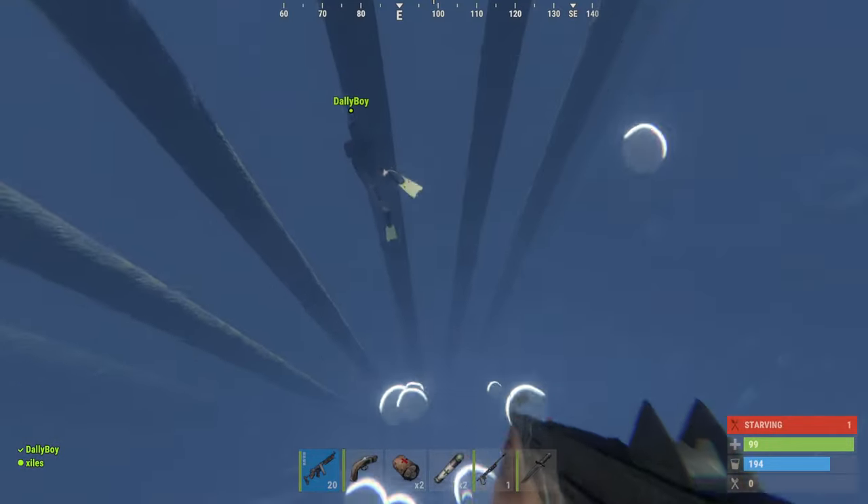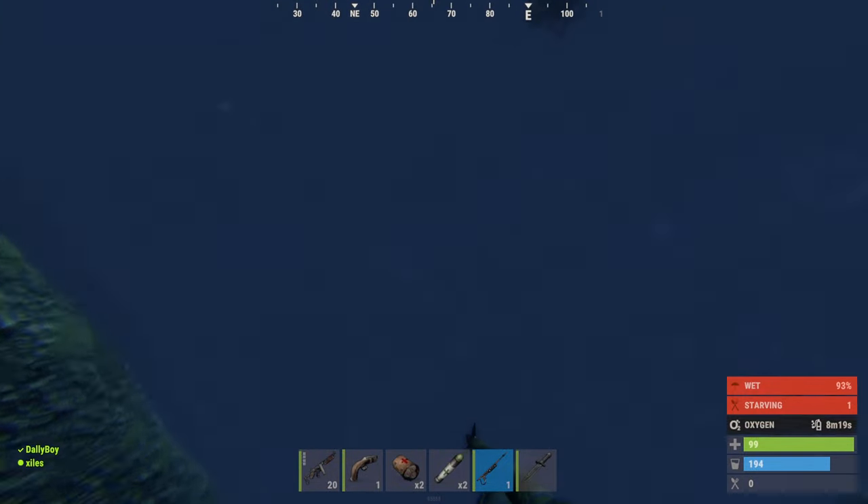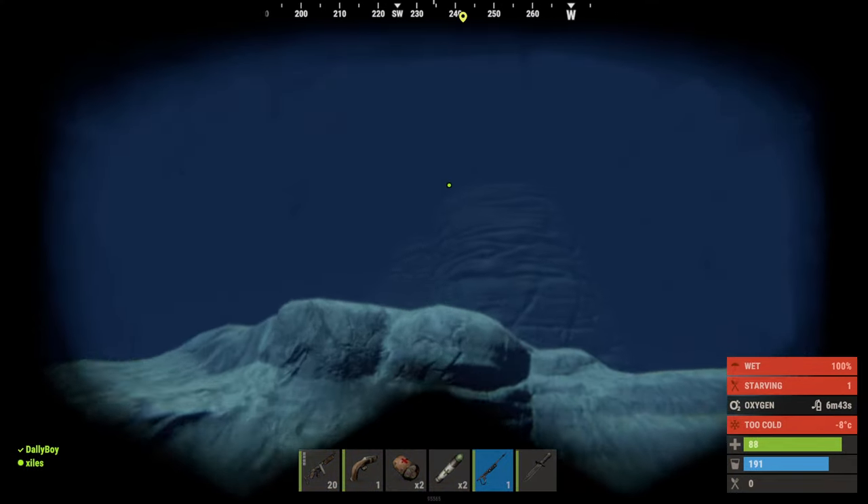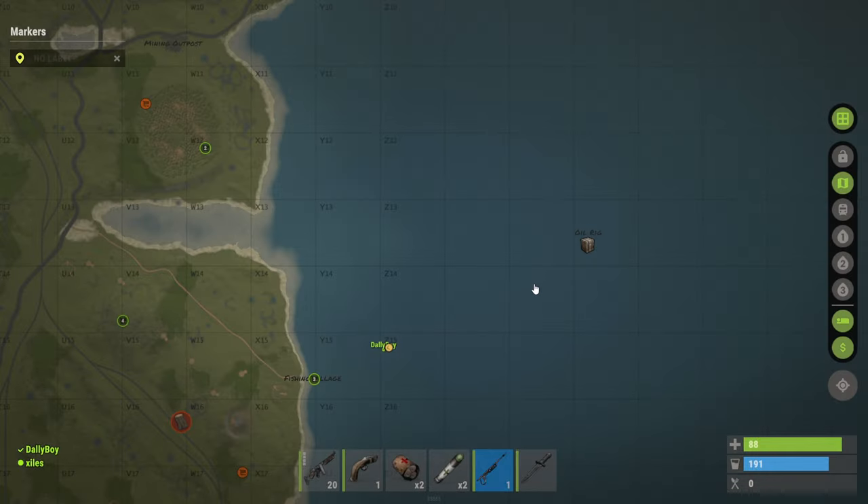When the coast was clear, we left the danger of the moon pool and began swimming to the safe zone. On the way, we saw this awesome rock formation in between Fishing Village and Oil Rig, and we knew this was the perfect spot to set up a base.